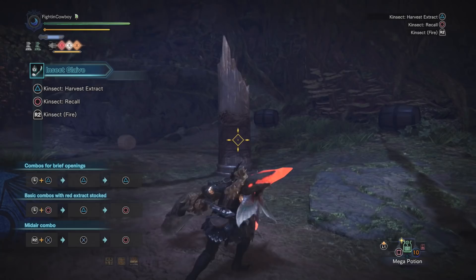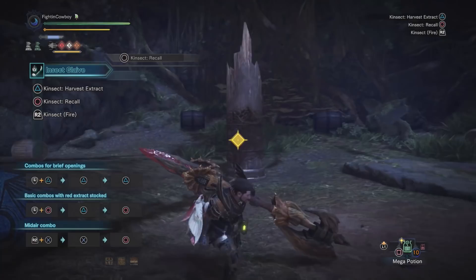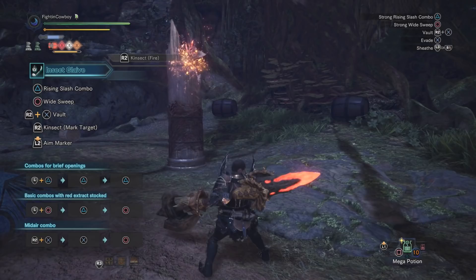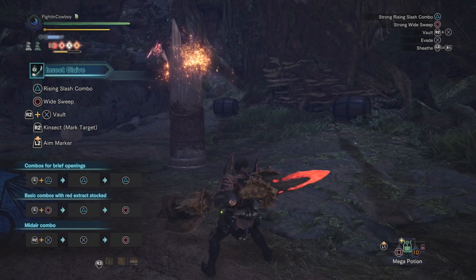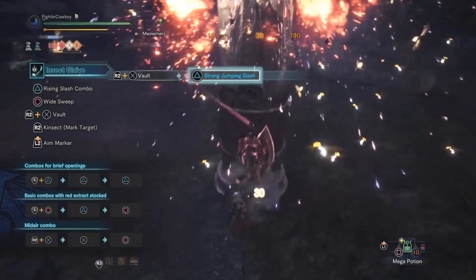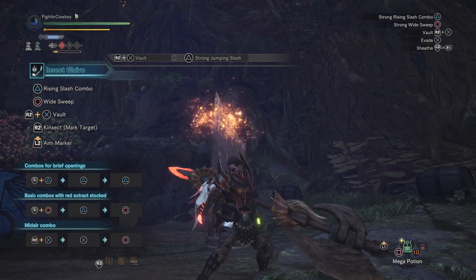You always want to use triangle when looking to get an essence — this sends your kinsect exactly where your reticle is pointed to pull and extract it for you. After your buffs are up, use fire to mark the target with pheromones, at which point your kinsect will continually attack the target — roughly six attacks. The kinsect leaves dust clouds that vary by type: my setup leaves blast clouds causing explosions when struck, but there are also clouds that heal, paralyze, etc. Teammates can also trigger these clouds.